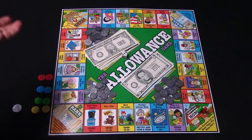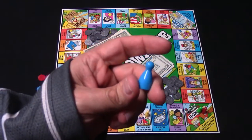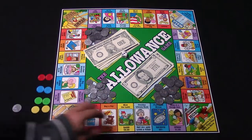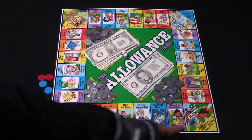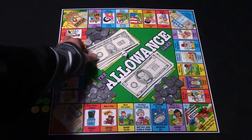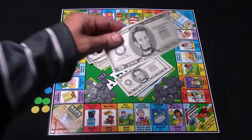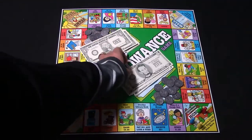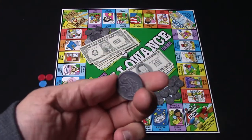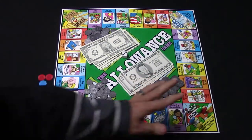Here we go — we have your standard game board and there are a lot of spaces on here. This is essentially a roll-and-move game. You've got four different color pawns; you simply choose one color and then choose two chips that go along with your pawn color. In the very beginning everybody starts with three dollars. The money components are really nice — here's your one dollar bill, here is the five dollar bill, and the coins are nice too. Here's a quarter — you can see it looks like a quarter and it's made of nice plastic. Really good job on the components.